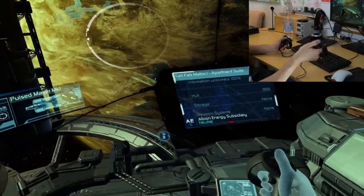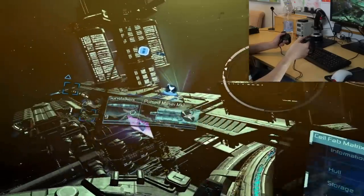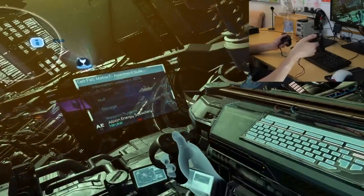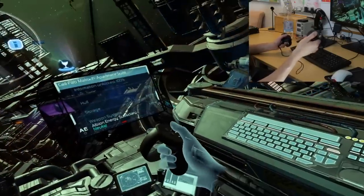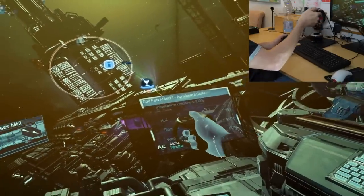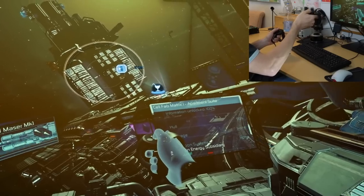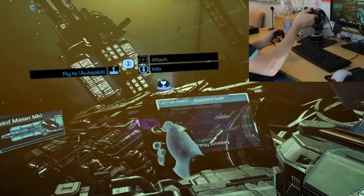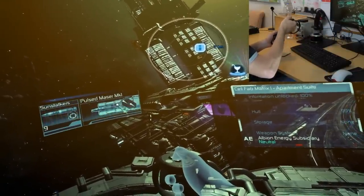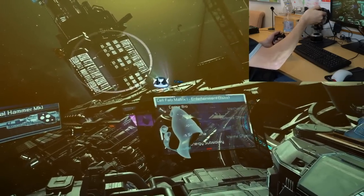The next important part of the Oculus Touch controller is interacting with target elements, which you do by pointing. Activating pointing is intuitive — all you have to do is point with your index finger. The moment you extend your index finger, on either hand, you can point at HUD elements or at elements in your cockpit, like clicking on the monitor here to change my weapon or to activate HUD elements.